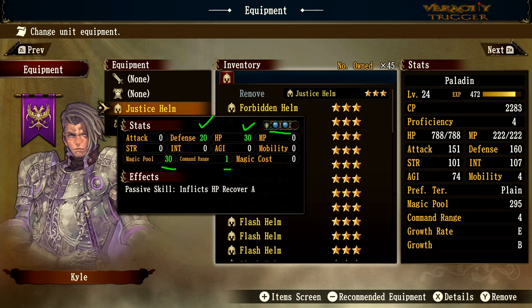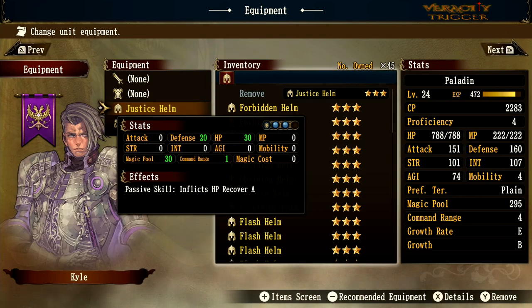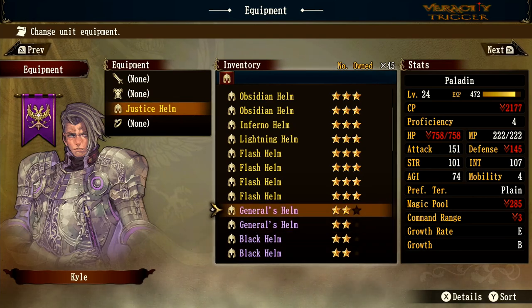The justice helm also gives command range plus 1 and HP recovery of rank A. HP recovery goes from C, B, A, to S — so A is second best. You definitely want this on one of your best knights. It doesn't have shield block, but the combination of hit points, defense, magic pool, and command range makes it outstanding. Just be cautious of mandrakes and centaurs since you carry two blue orbs.